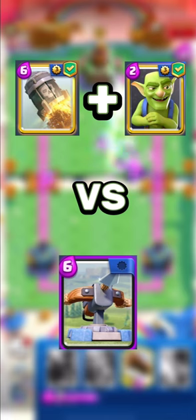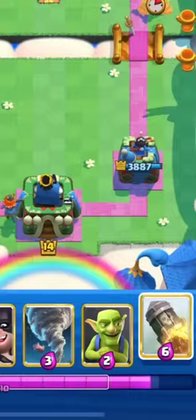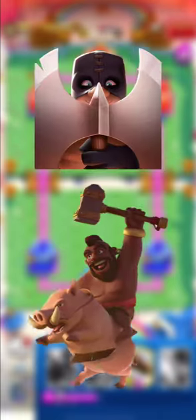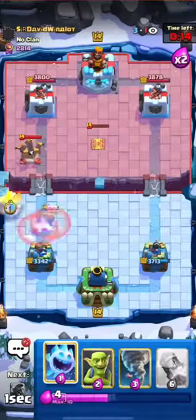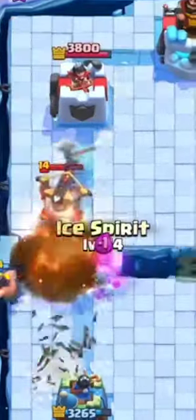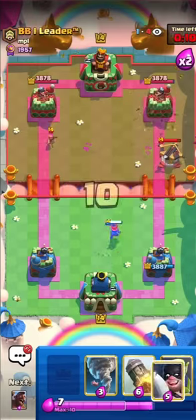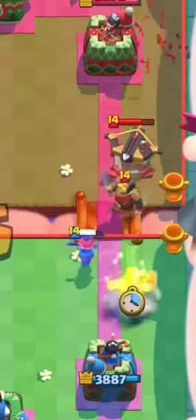It is not worth defending with rocket all the time, because you spend 8 elixir against 6, and those cards then cannot help in a counterattack. We have decent cards against a X-Bow attack, but if those cards are unavailable, then you can defend this way. The Executioner plus Hog can also be used to protect, though it is not entirely reliable since those cards are easier for them to defend against. Use it situationally — for example, you can intelligently use the Executioner to destroy the X-Bow.